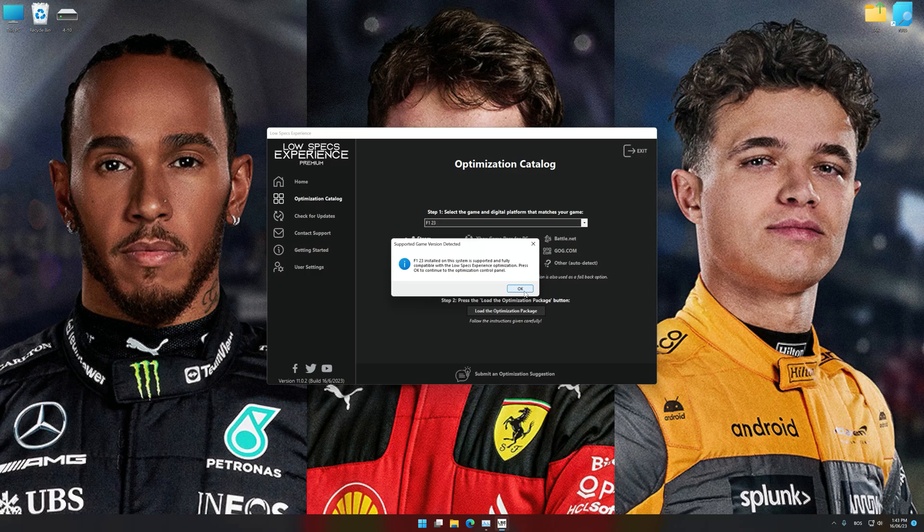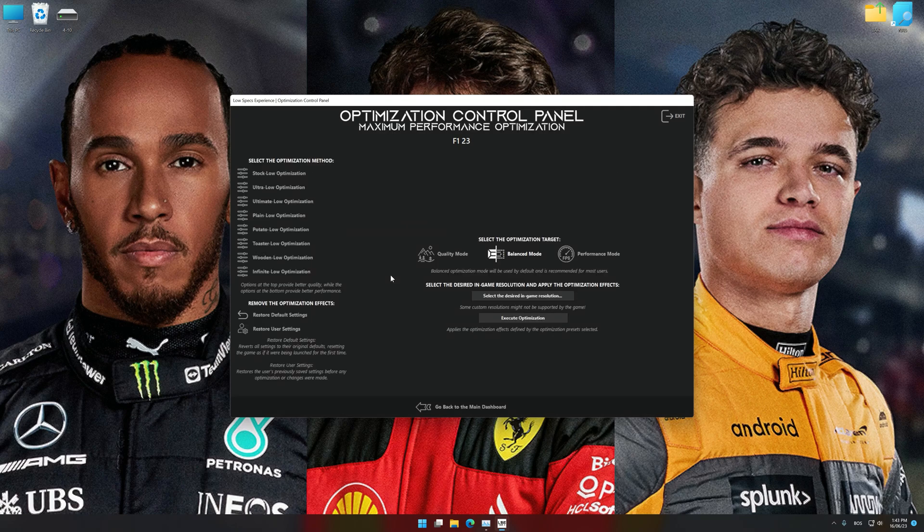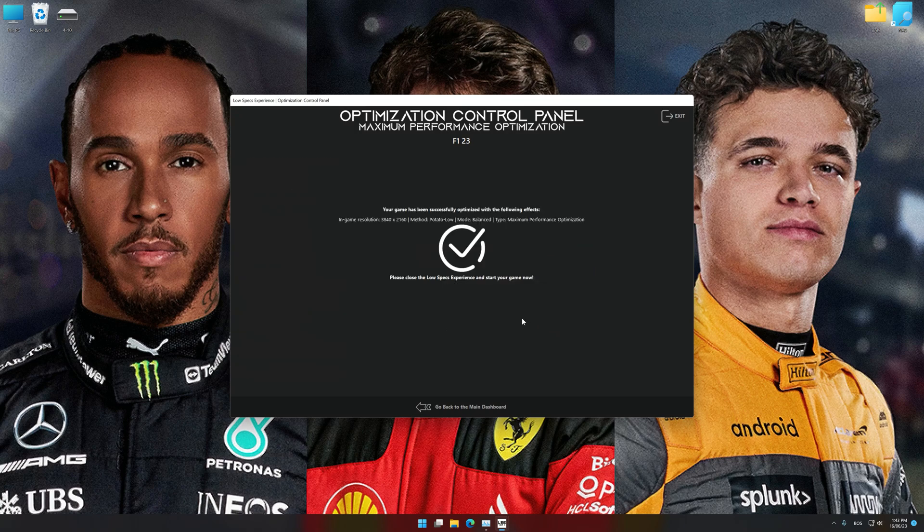Low Specs Experience will now automatically check if the game version currently installed is supported by this optimization. If it is, press OK and the optimization control panel will load. When the optimization control panel loads, simply select the optimization presets and the resolution you would like to render your game at. This is something you will need to experiment on your own in order to see what works for the system the best. Once you decide which optimization presets and resolution you are going to use, press the Execute Optimization button and then start your game.